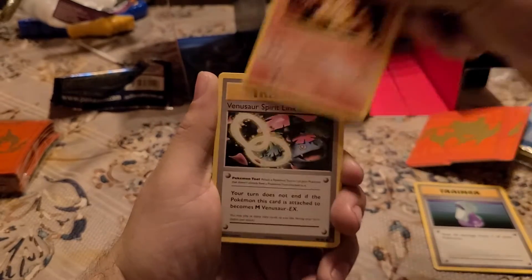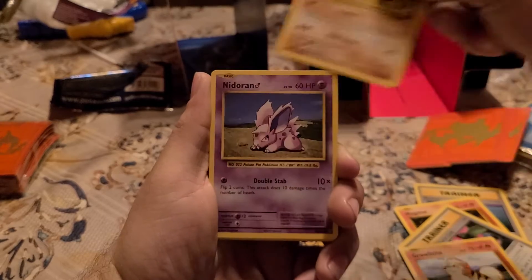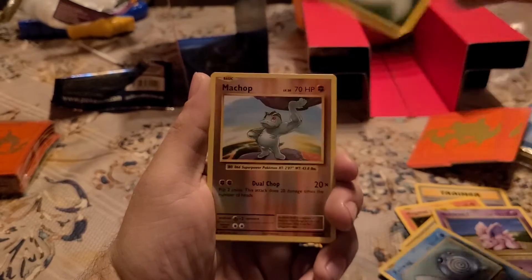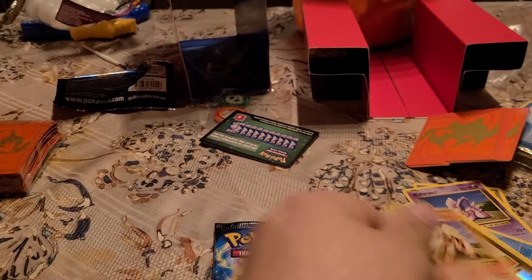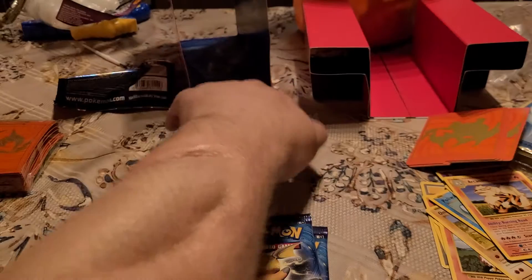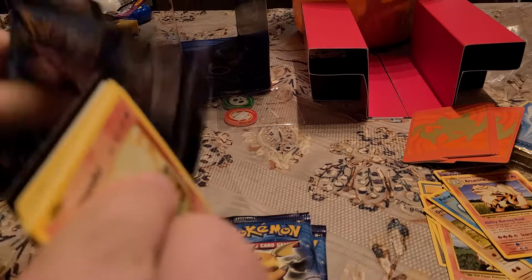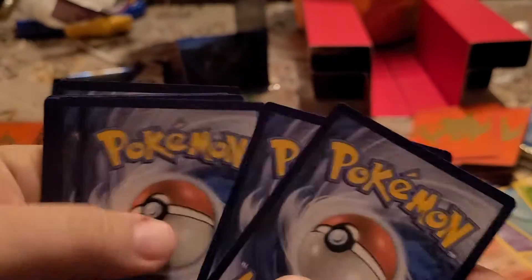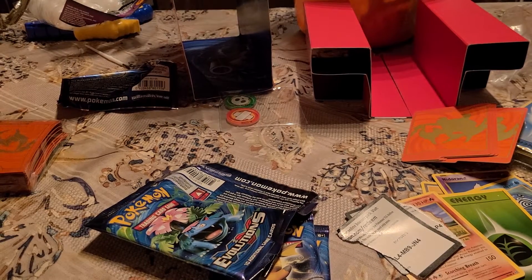We got: Potion, Magmar, Venusaur Spirit Link, Growlithe, Onix, Nidoran, Poliwag, Energy, Reverse Holo Farfetch'd — oh man, I thought I saw something. You saw nothing! We are doing this at our kitchen table, right? Yeah, yeah. That sucks — excuse the noise.